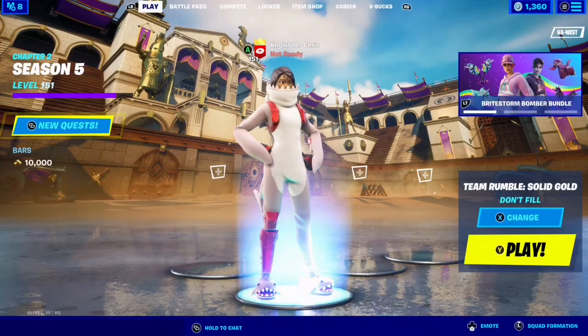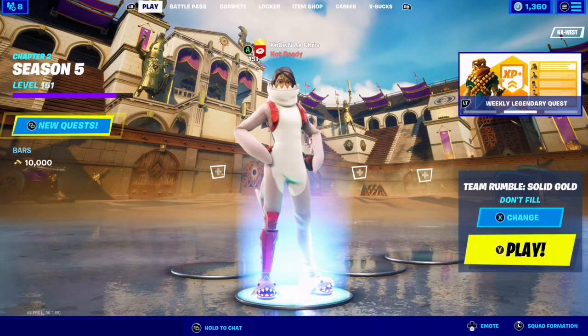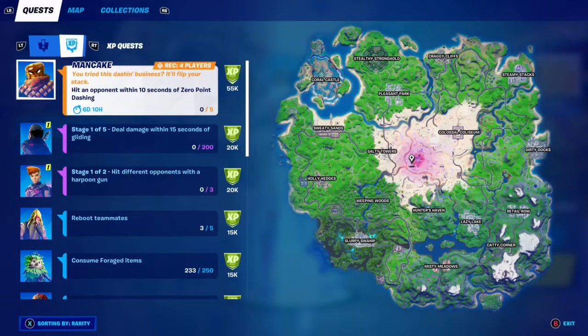Hi everybody, welcome to my week 12 legendary quest guide. For this one we have to hit an opponent within 10 seconds of zero-point dashing. If you've tried this dashing business, it'll flip your stack.